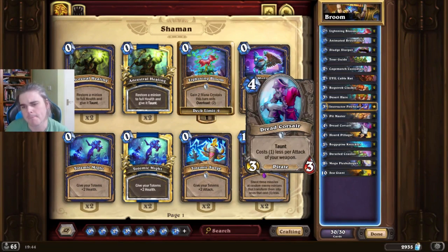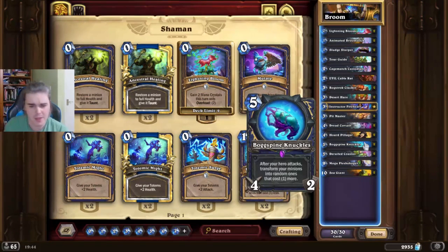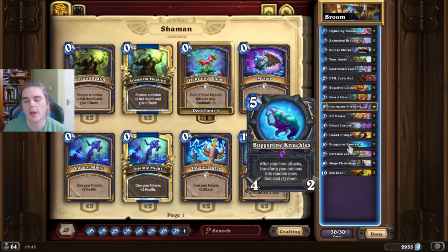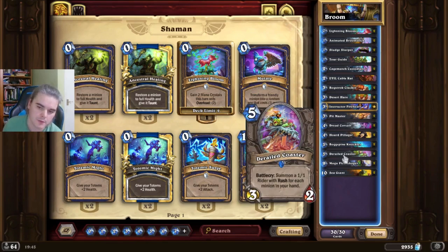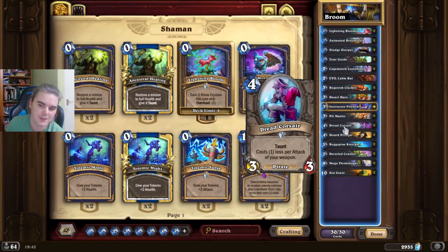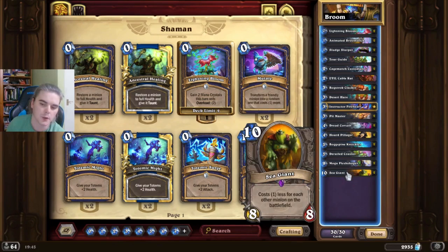Dread Corsair is one of the driving factors of why Bogspine Knuckles is such a high-tempo card. If you played Bogspine Knuckles without Dread Corsair, you're basically playing a 5-mana Truesilver Champion. But with a Dread Corsair, you're going to regain a lot of tempo by having a 0-mana 5-drop. It's often correct not to swing immediately, or sometimes even to swing but not develop the Dread Corsair when you play the weapon initially — because you get an extra minion for Derailed Coaster and your opponent isn't allowed to trade off any of their minions.